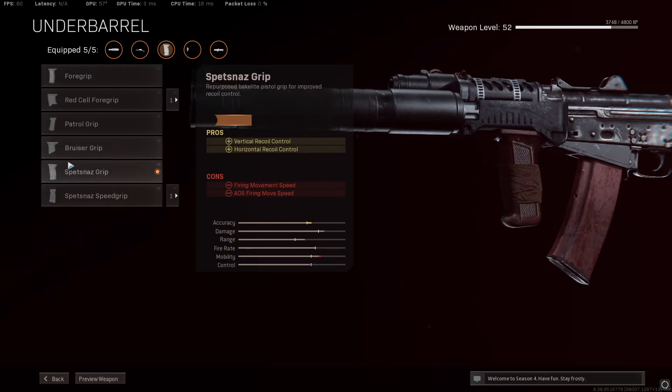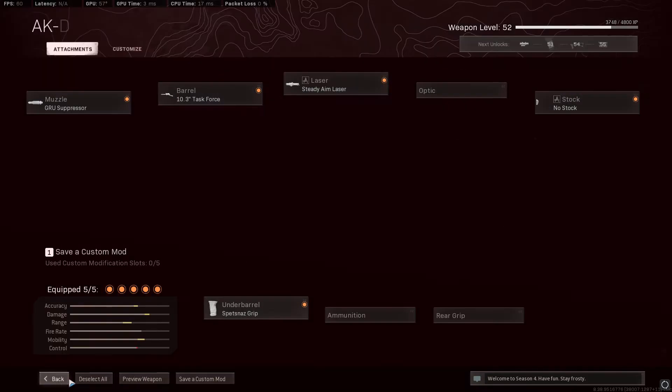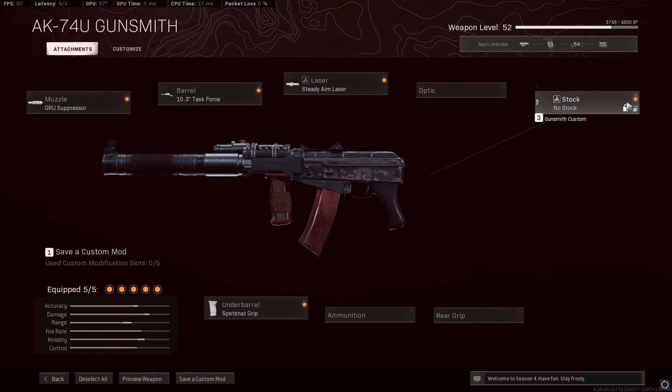It is the best grip. Here's a secret to building loadouts with Cold War weapons: in the underbarrel section, it will either be the Field Agent Grip or the Spetsnaz Grip — pick the second-to-last option. That will always be the best underbarrel on any Cold War weapon.